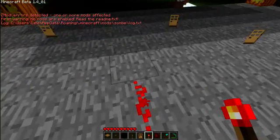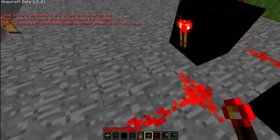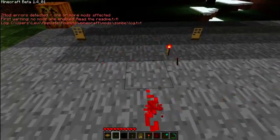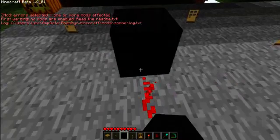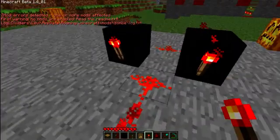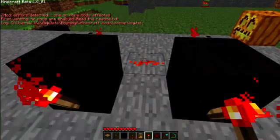I'll put a torch here — oh, I can't place a torch on the ground, because if you didn't already know, if a torch is placed on the ground it will act as an output, not an input.